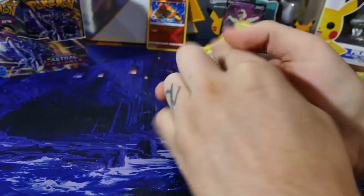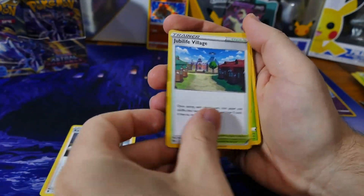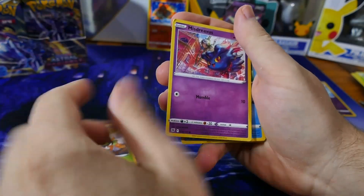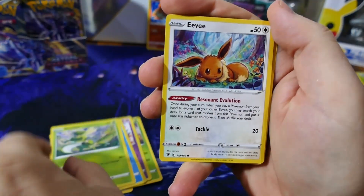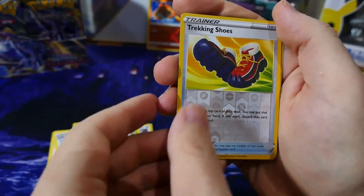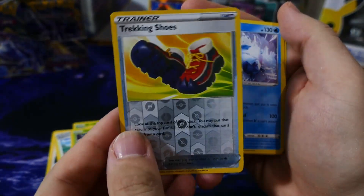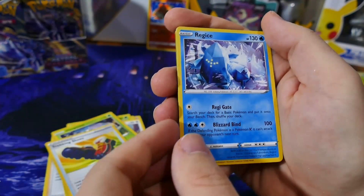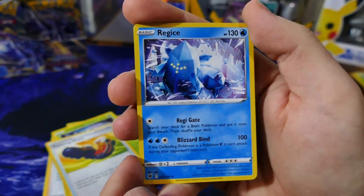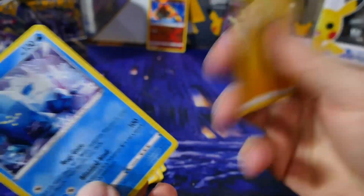Free to the front and let's go. Cuprite Village — another Eevee, that's cool. Reverse holo tracking shoes. Regi Ice — not holo or anything but the artwork, does that look cool — electric energy.